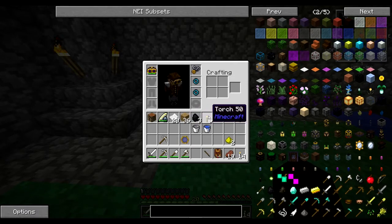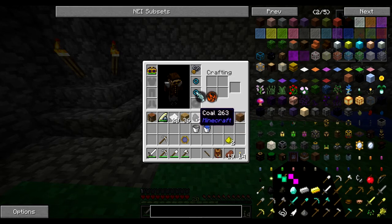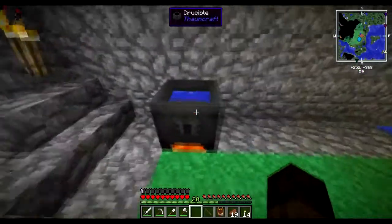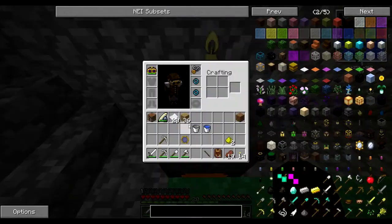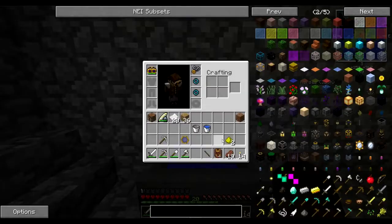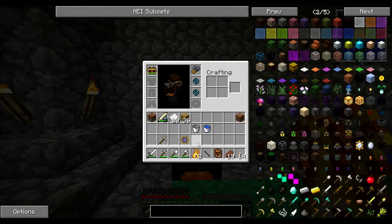The easy way to get around that in this case is to make two niter, which means we'll need six of each element. Three coal will give us six potentia and six ignis, and six torches will give us six lux. If we throw in two glowstone that's two catalysts, so we'll get two niter back. We throw the torches in - we can see the lux - throw the coal in, now we throw our glowstone in. Bam, just like that, we have two niter.